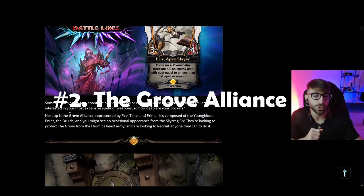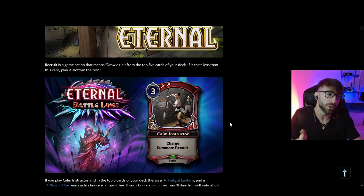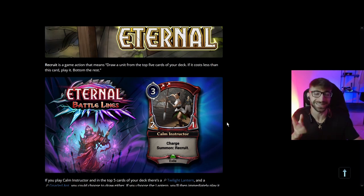The second alliance is the Grove Alliance, which is made up of Fire, Time, and Primal, and their new mechanic is sweet — it's called Recruit. Recruit is a game action, similar to how Hunt is short for 'mill X cards.' Recruit is short for: draw a unit from the top five cards of your deck; if it costs less than this card, play it; and put the rest on the bottom.